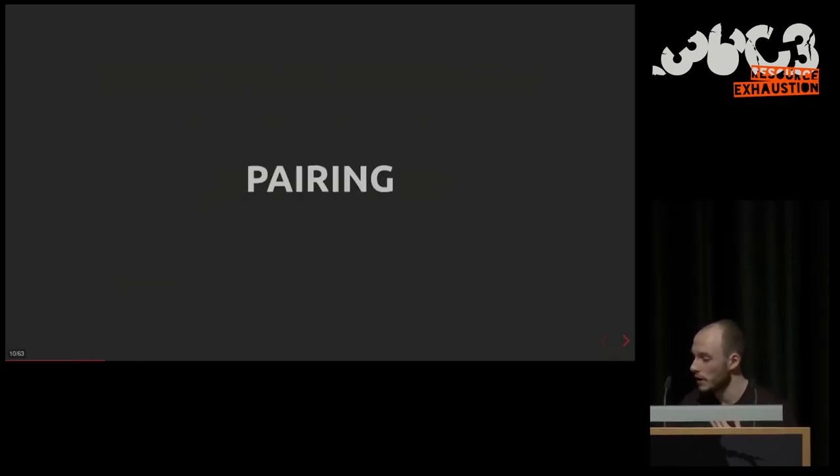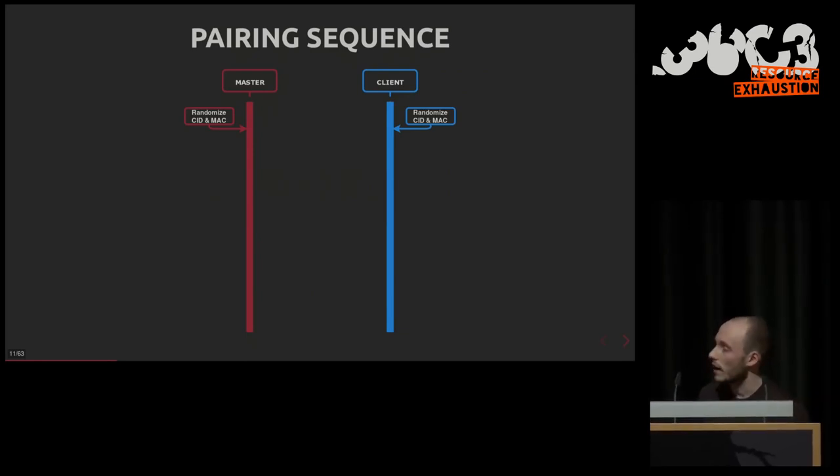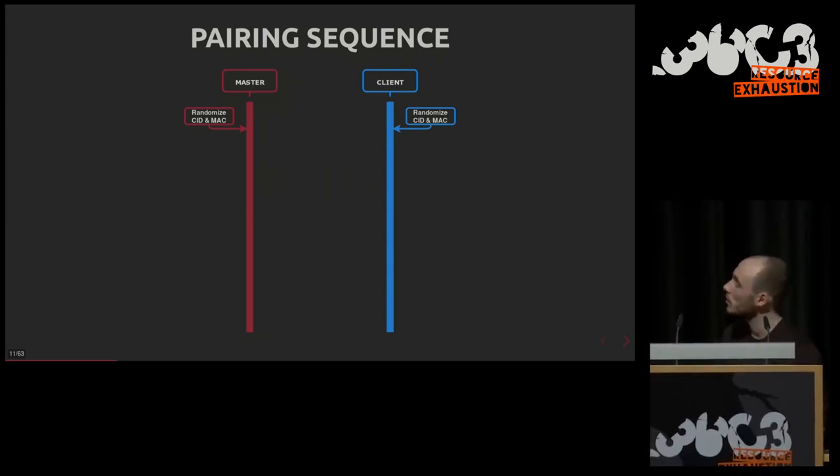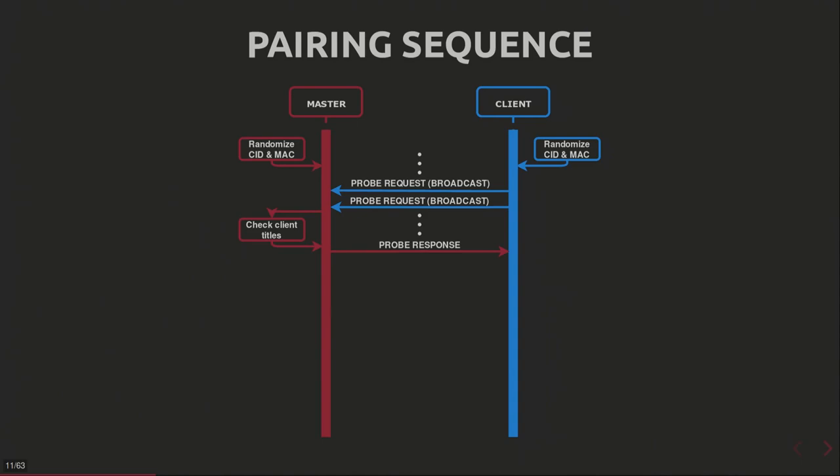Let's reverse the pairing and replicate it. Both peers — client and master — randomize their console ID and their MAC address before communicating. Then the client sends probe requests with a specific tag containing a list of applications that have StreetPass activated. The master receives the probe request, checks if matching applications exist, and if so sends a probe response. If both peers agree they can exchange data, they start communicating after deriving a session key.